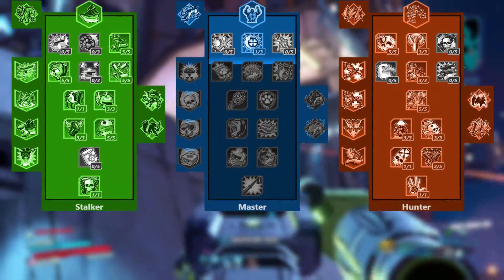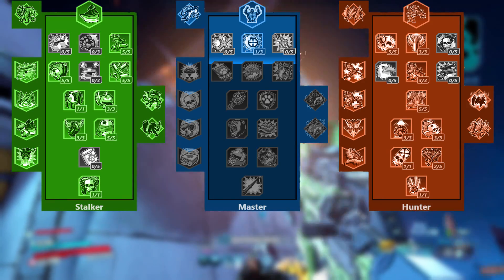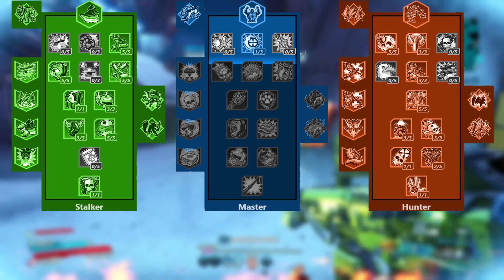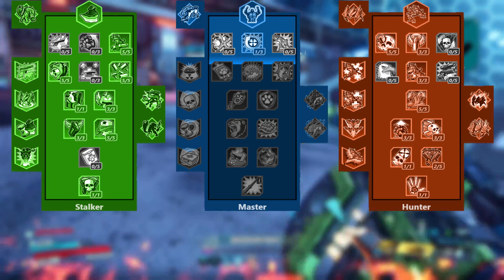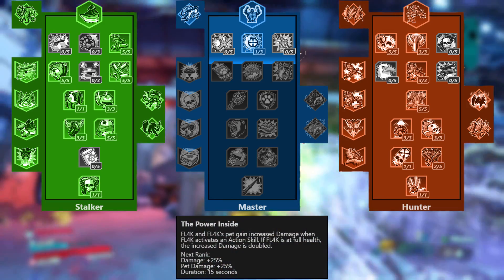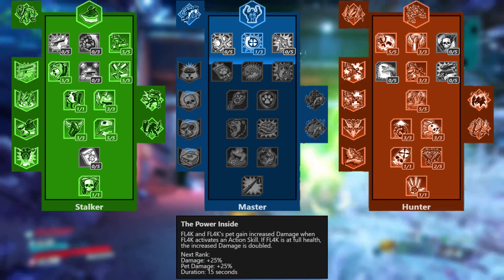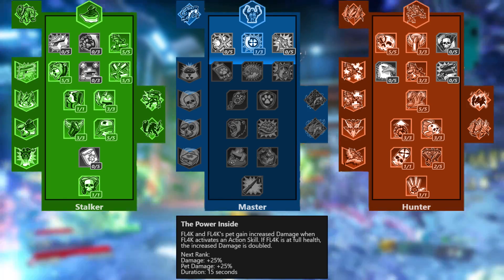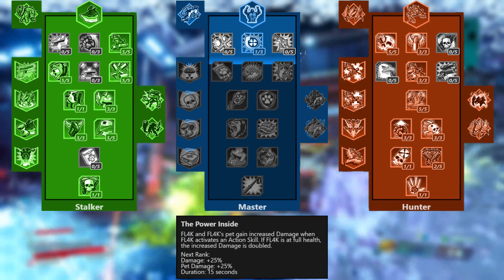Jumping right into it with the skill tree, I have a pretty standard FL4K skill build here. The double capstone of Megavore and The Power Inside is pretty much the meta right now for Mayhem 10 FL4K builds. The skills might fluctuate depending on the build, but the double capstones are pretty standard. The Power Inside gives you and your pet a gigantic, much-needed damage boost for Mayhem 10 since the modifiers are extremely high.